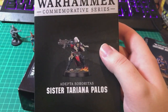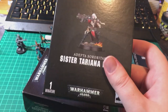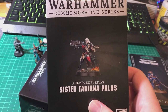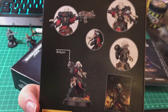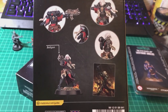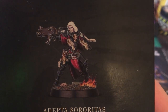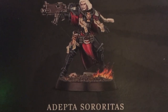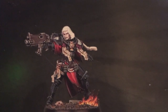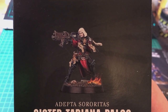I've also got Sister Tariana Palos here - the other model released during the first lockdown alongside Amulius, as an exclusive pre-order. I'm not totally sure what to do with her exactly. I could make her a Sister Superior as intended, which would allow me to split up squads if I wanted to run smaller ones. Alternatively, with a bit of kitbashing I could turn her into a Canoness - her model is much more detailed than your average Battle Sister from the kit, with extra detailing on the shin guards and extra purity seals. It might be a waste to make her just another Sister Superior.